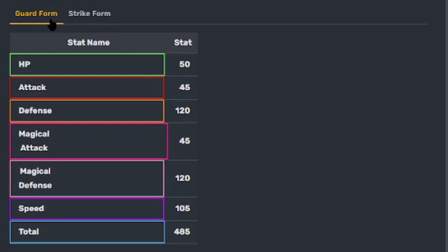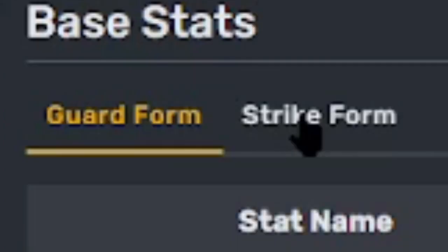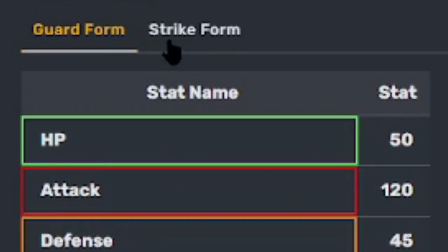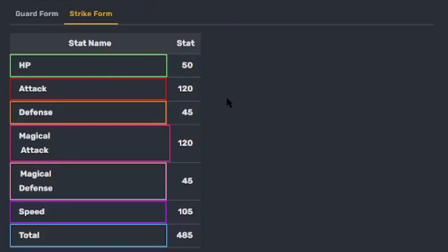Seamstress has two different stat sets for guard form and strike form. Guard form: HP 50, attack 45, defense 120, magical attack 45, magical defense 120, speed 105, total 485. Strike form: HP 50, attack 120, defense 45, magical attack 120, magical defense 45, speed 105, total 485.